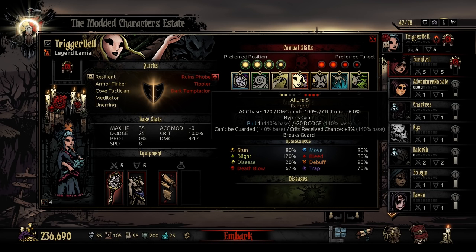It will bypass guard. It has a chance to land a debuff for minus 20 dodge and crits received chance plus 8%. So actually rather powerful when you consider the application of this ability. If, for example, you have a backline stressor or damage dealer that you would like to reach, this is where some of her utility comes in — just pull that forward.